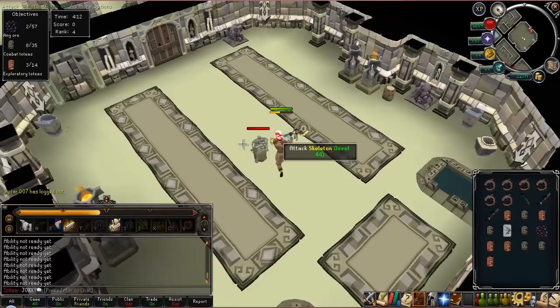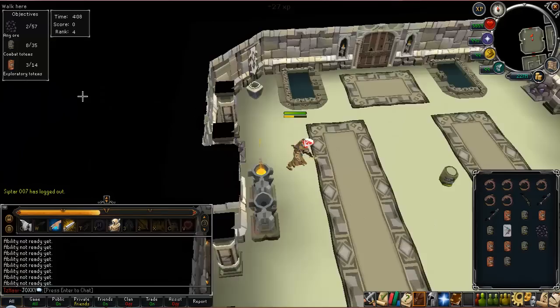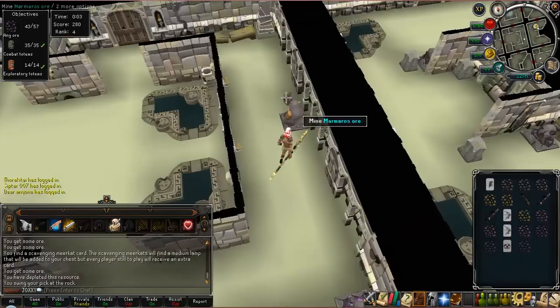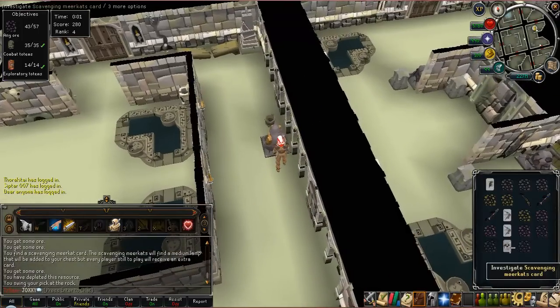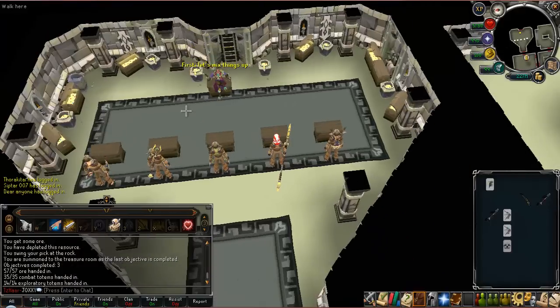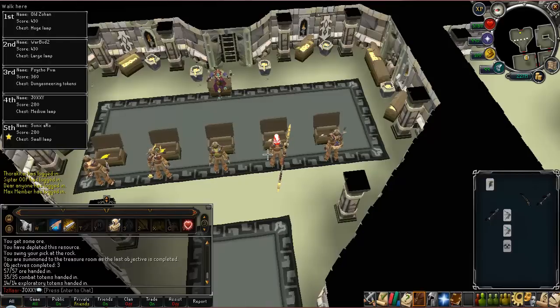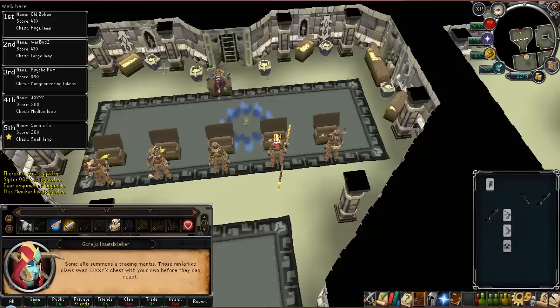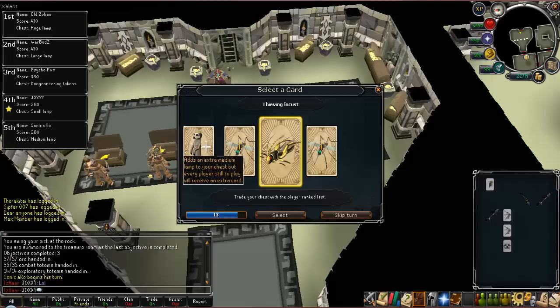Once you've collected all your bags, go back to the first room and deposit them into the deposit box. I didn't deposit my ores, which really screwed me — I ended up ranked number four. Your rank determines when you play your card. The rank five player plays first, which is a big disadvantage because the other four players can change what his card does. It's best to be ranked number one so you can play your cards last and have the biggest advantage.